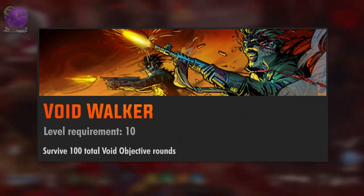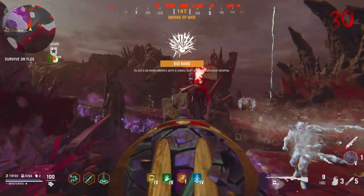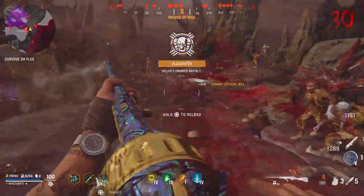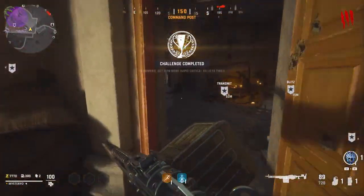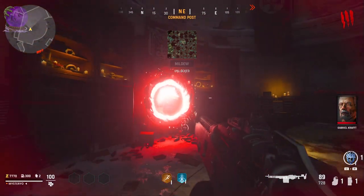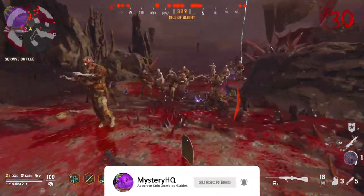The level 10 challenge is Void Walker: survive 100 total void objective runs. This challenge is going to be really time consuming, not only to complete but to set up as well. On Terra Maledicta you have to complete the entire story quest to get access to the void, however on Dharamfang you only have to do 2 portal objectives. I highly recommend saving this challenge for later and doing it on Terra Maledicta, because you can complete a lot of other calling cards while you are surviving in the void.